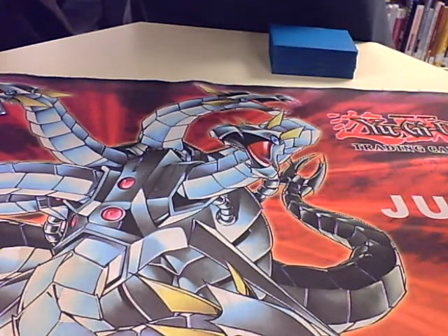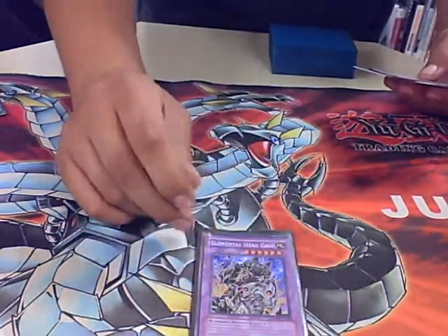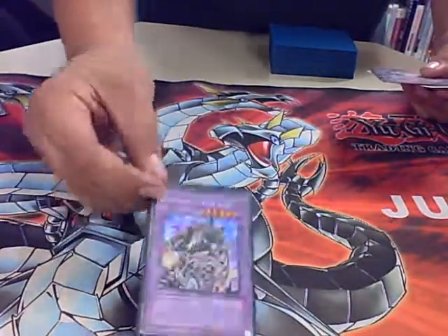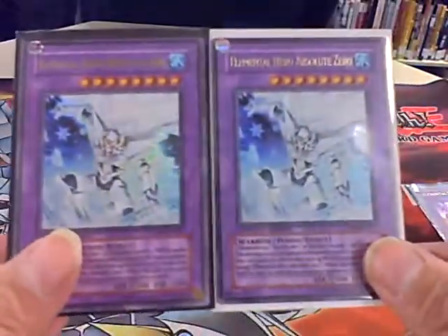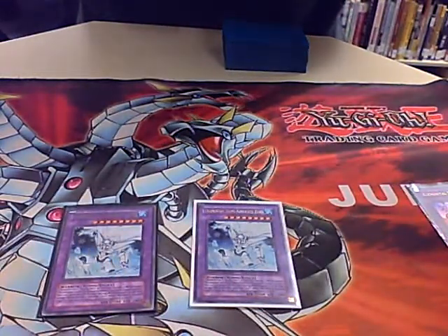We start off with the Fusions: Gaia, because of the many Earth monsters in the deck and obviously the Fusions — Elementary Gaia. And Two Zeros. Yes, folks, you're not dreaming, these are actually real. You know California gets everything. Of course — Two Zeros.